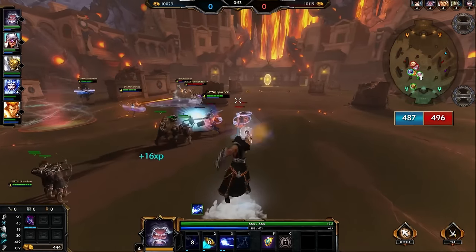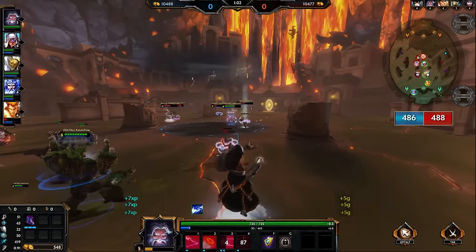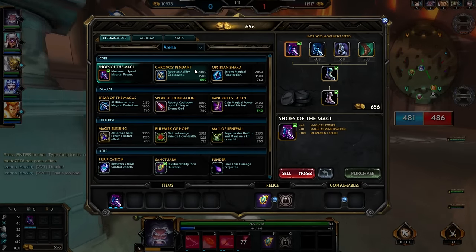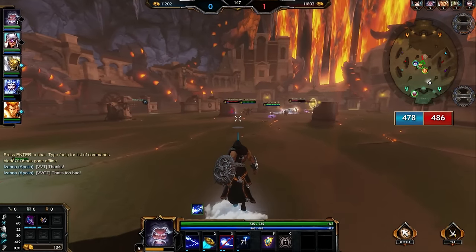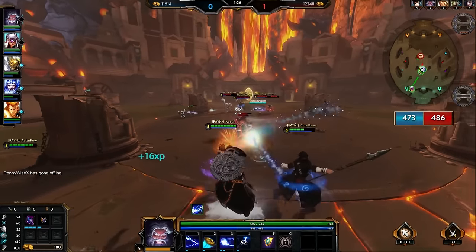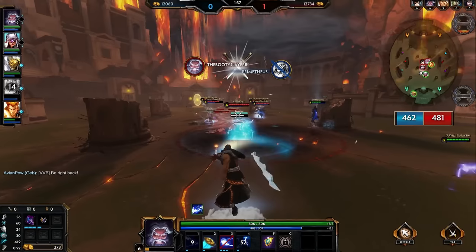Zeus has a couple of tweaks to his kit after recently being changed — maybe six months ago or so — to be able to extend his poke. In tandem with his shield, he's able to poke players and enemies who are near him at a significant degree. He gets his damage off a lot easier without putting himself in too dangerous a situation. Zeus is a god that gets focused a lot because he can do that much damage and has no actual escape. I'm going to teach you how to play him, how to use his abilities and combos — it's relatively simple — and especially in the build, how you can maximize staying alive as Zeus.